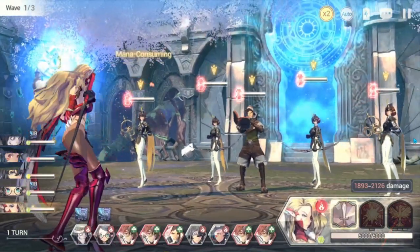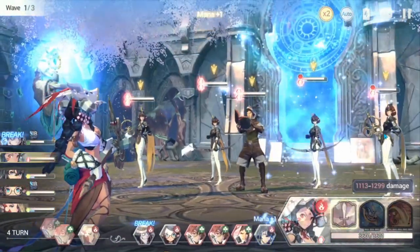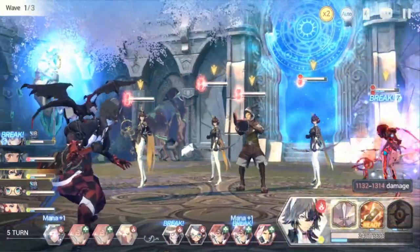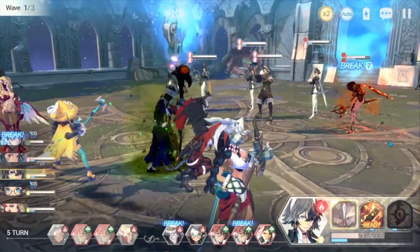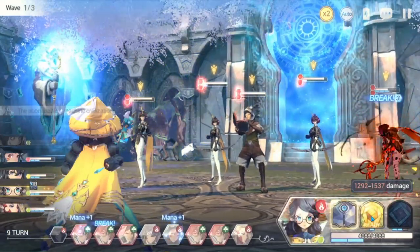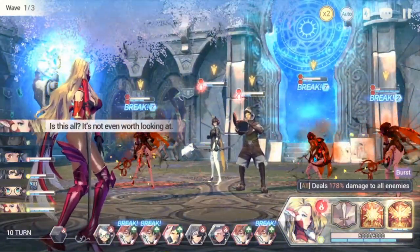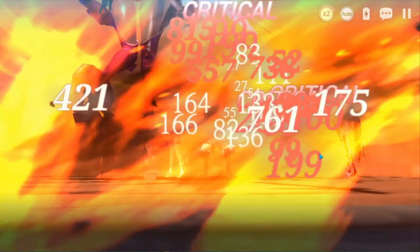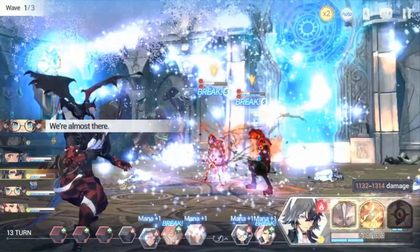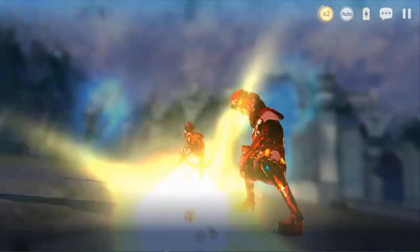Alright, so this is the fire blessing dungeon from yesterday. It is fairly simple because it is fire, and if you crit, you gain mana. This is a huge advantage over most of the other elements. But most of the elements here counter my stones that I have, so it's still very difficult. Right now, all I'm worried about is managing my mana in order to quickly break as many targets as possible.